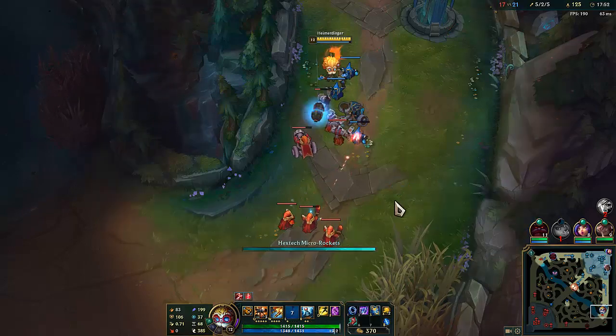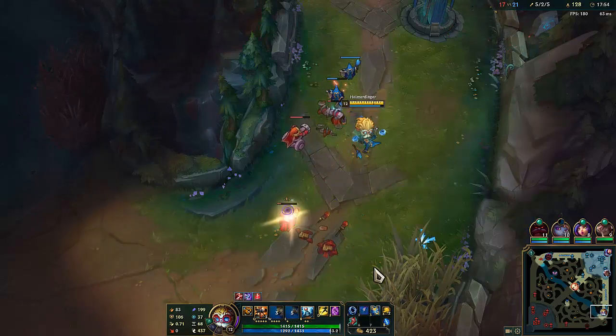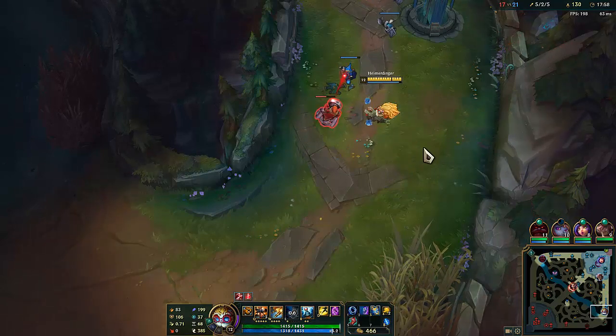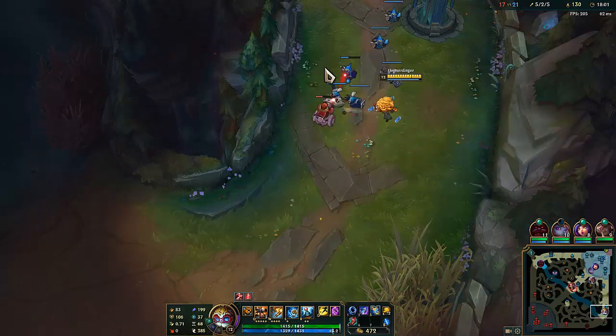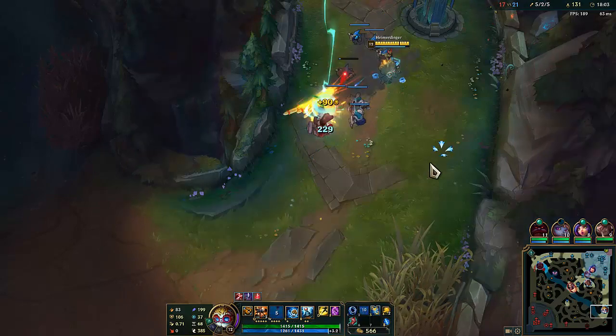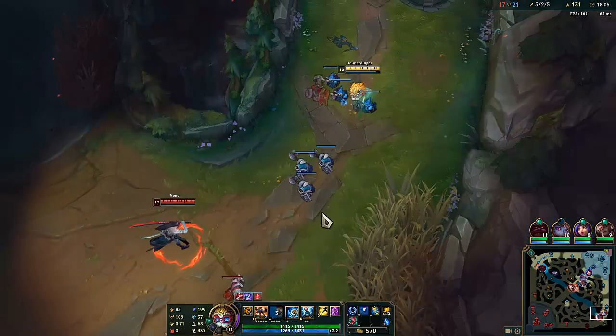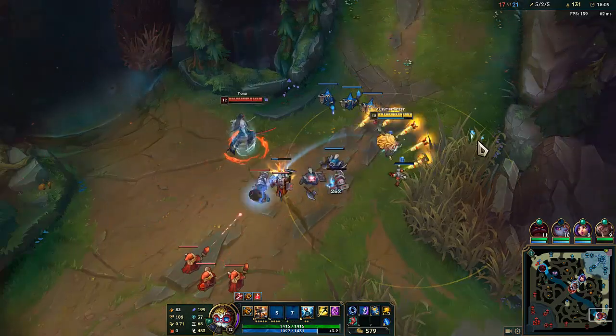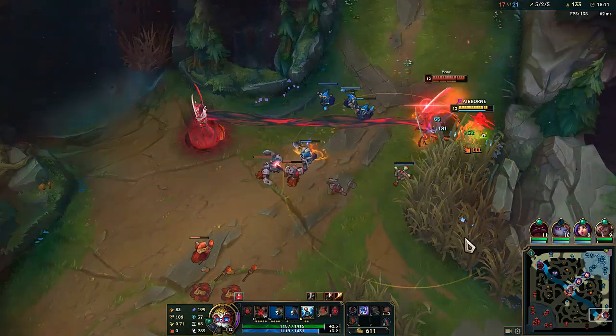Examples of lanes where I wouldn't be able to do this are control mages like Syndra or Xerath, or maybe Azir — stuff that has a lot of range and lower cooldowns in the early game that can easily deal with what I'm doing.